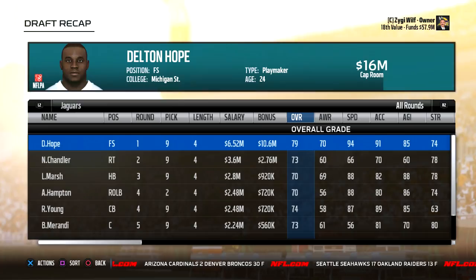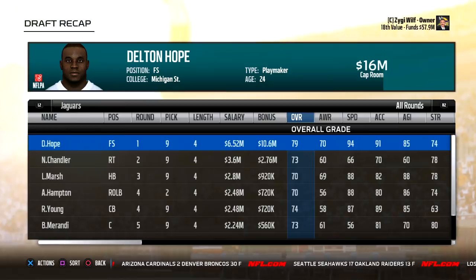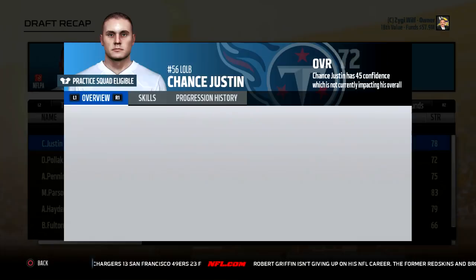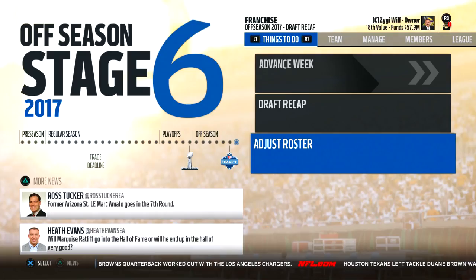The Titans did not have a good class — they had the worst, with nobody in the 70s for overall. After that, you can go right on to preseason and do it all over again. I just want to show you what regression looks like. Keep in mind I'm in cloud franchise for this example — there are some things in cloud franchise right now that aren't in offline until they get patched in, so you'll have to keep an eye on that.